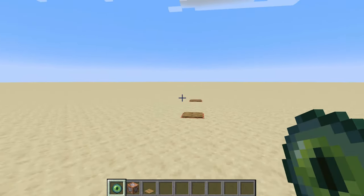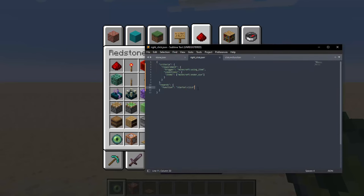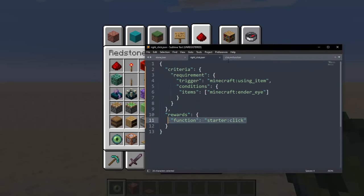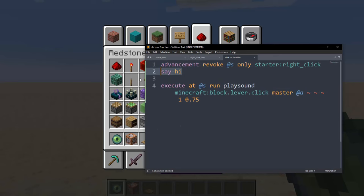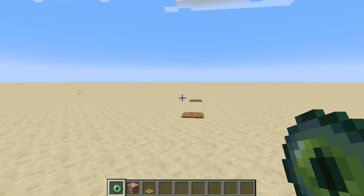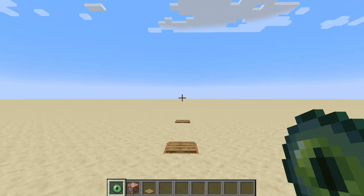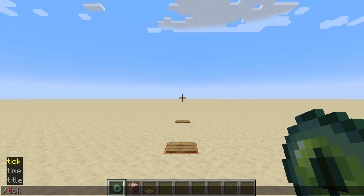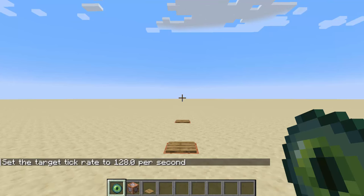So to demonstrate this, I have an ender eye, and when the ender eye is right-clicked it's going to play a function called 'start click', which will play a sound and say the word 'hi'. This is what it looks like on the normal 20 tick rate — and that's what it sounds like. Then if I do the new command slash tick rate and set that to 128 tick, this is how fast it is.